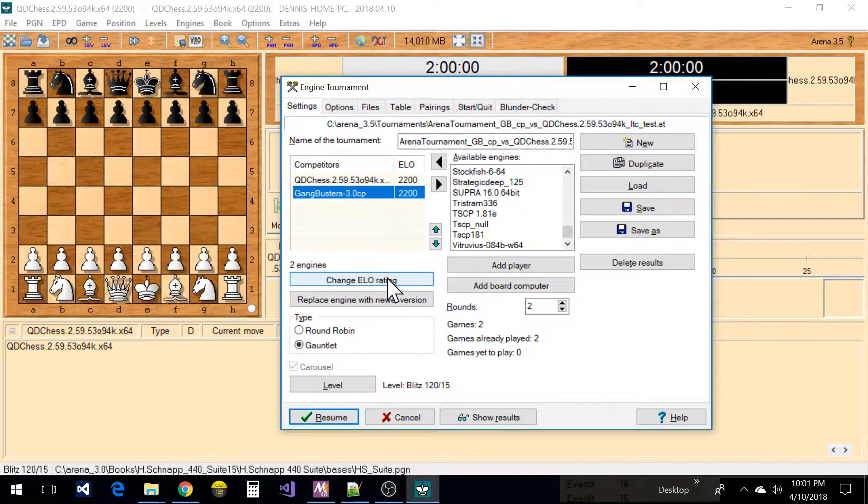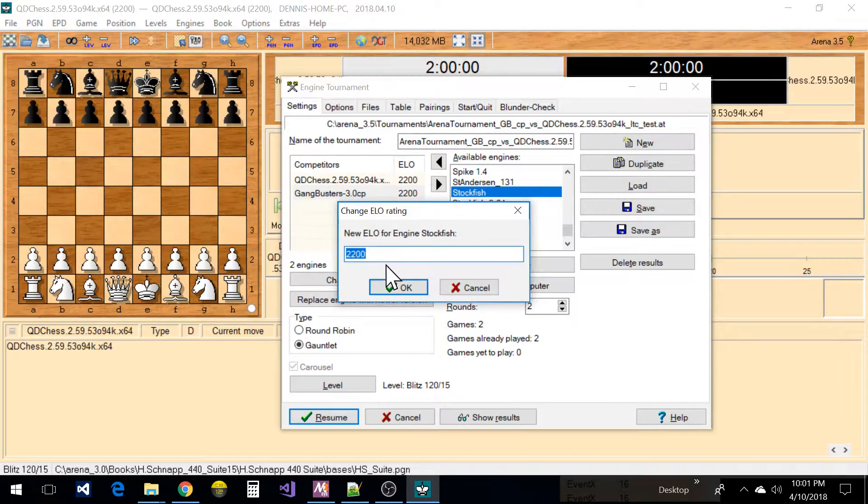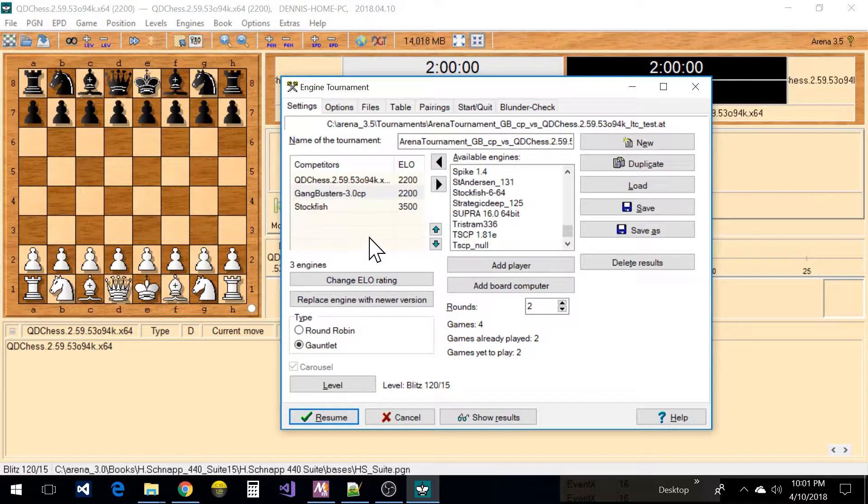I'll show you how to do that in just a sec. Say I wanted to add the latest version of Stockfish that's competing right now on TCEC — I could add that over here. It's probably 3500. So I could move this up and run a gauntlet against Stockfish. That's how you set the opponents in here, and if you want to take one out, use this arrow to remove it.